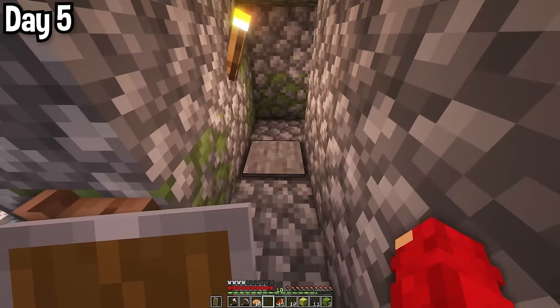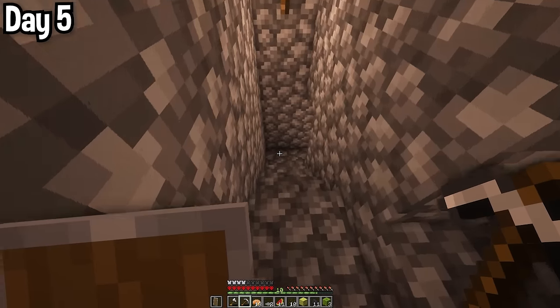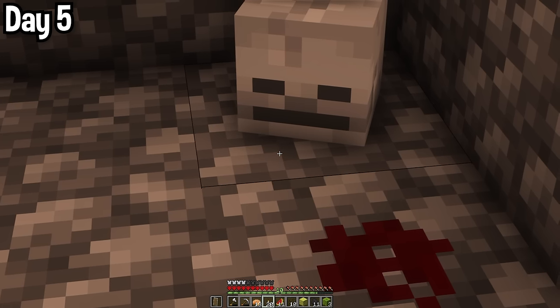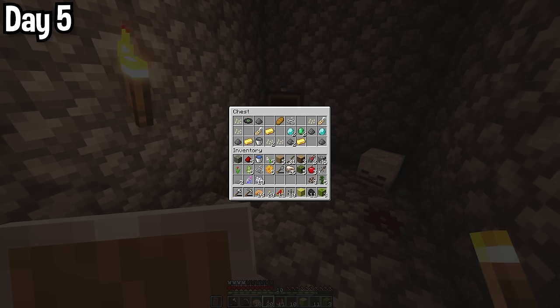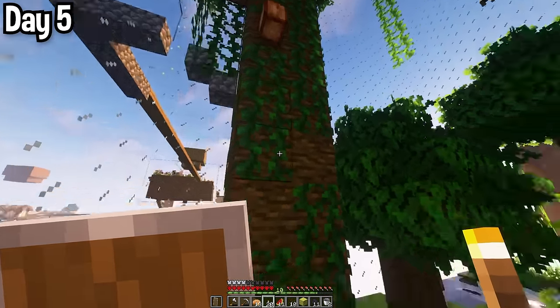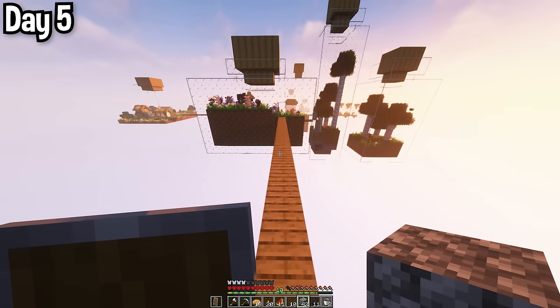I headed into this jungle temple and almost immediately stepped on a pressure plate — spicy arrows. I made my way through the temple, disarming all the traps, until I came across the guy that arrived before me. I would also have this expression if I died right in front of the treasure. I neutralized this dispenser and then opened the chest — diamonds, gold, name tags, it was great. Me and Percy here then started making our way back home. I didn't call Percy a single time while recording, but that's his name now.